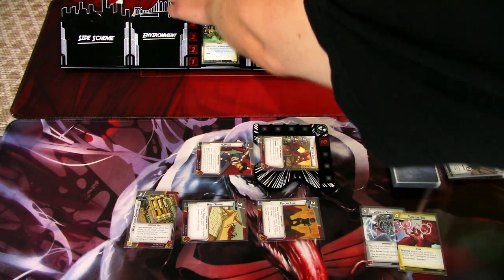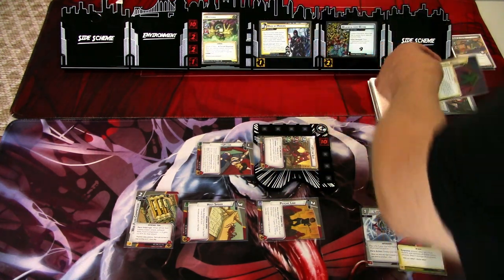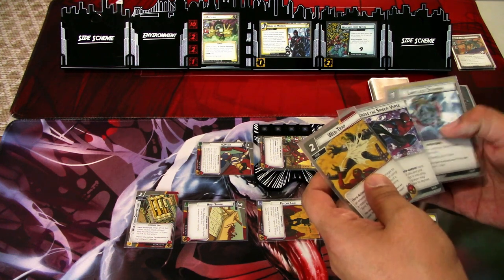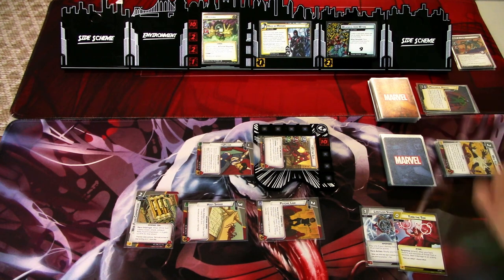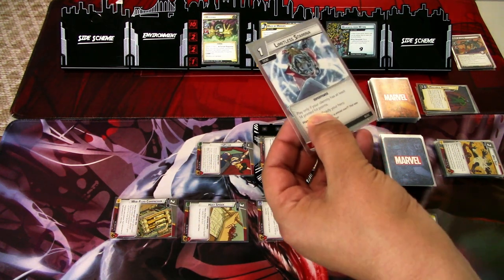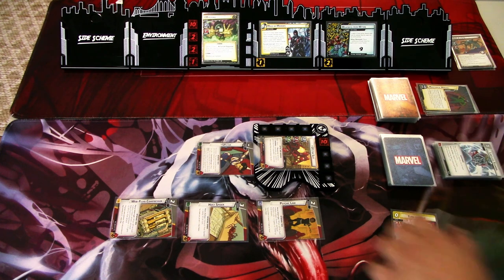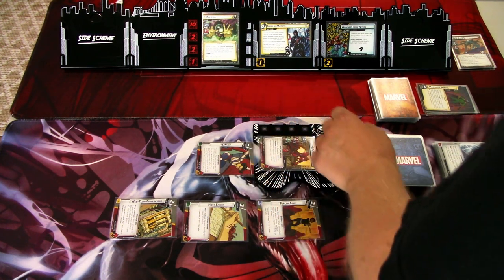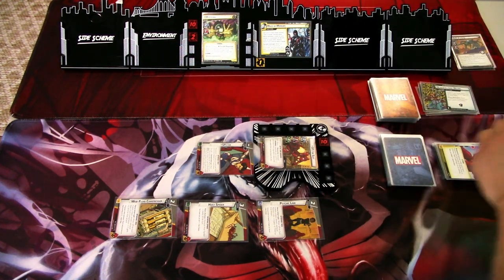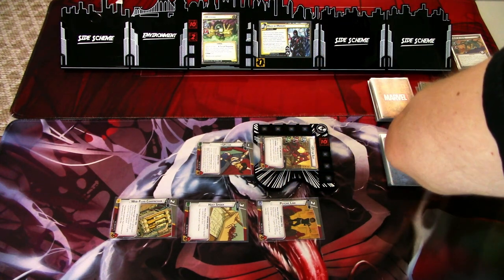I'll hit for two — Master of Mirage gets removed. When you deal any amount of damage to Mysterio, you'd normally discard the top four cards of your deck, but instead this card discards itself. We didn't hit any more threat counter cards, so we lose those four cards. Then we'll play Limitless Stamina — play only if your identity has at least 14 printed hit points, and we do. We thwart this scheme away. We'll use Turn the Tide and deal three damage to Mysterio after our hero thwarts and removes all threat from a scheme.